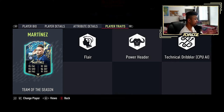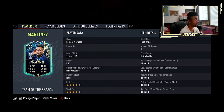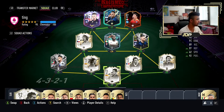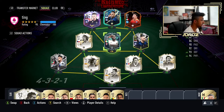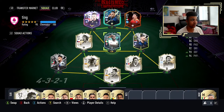His player traits are flare, power header, and technical dribbler. The technical dribbler part being with the CPU AI. But apart from that, the card is nuts. Let me know how you guys get on with the card if you've done him. I'd honestly try and get him done if I was you because he's really, really good. For my team, he works — I'm rocking pretty much a full Serie A team as far as I can go. I also have Emerson, who's been really, really good for me, and Kessié, who's been very, very good for me since I got him this morning.